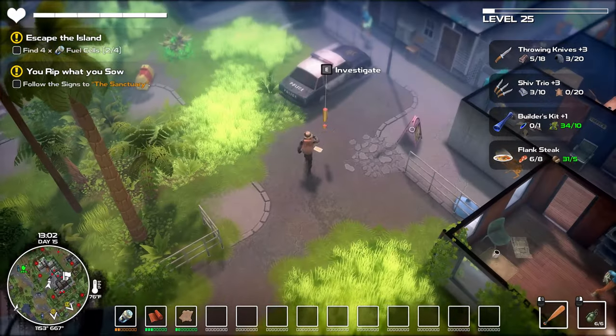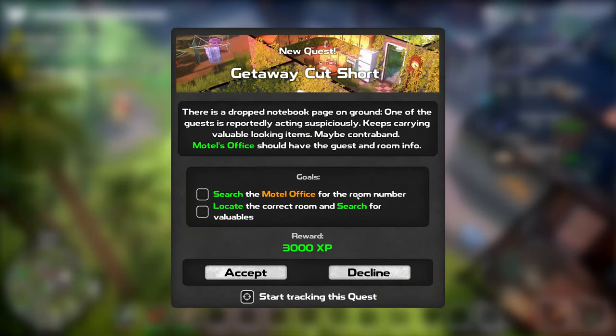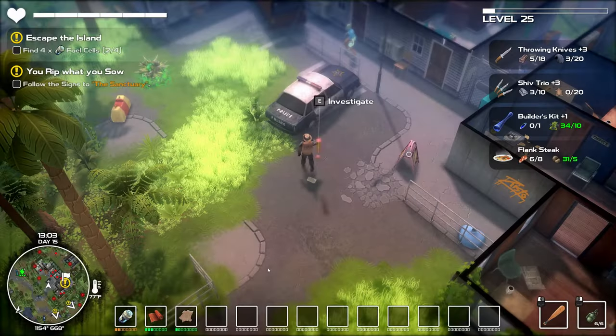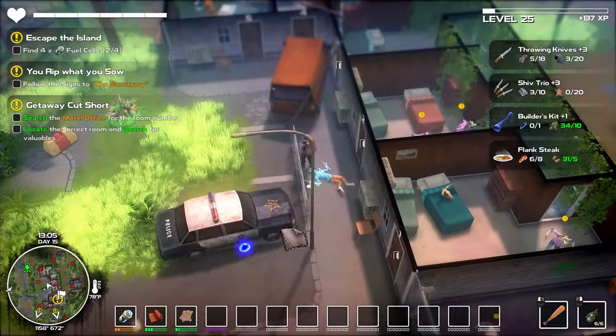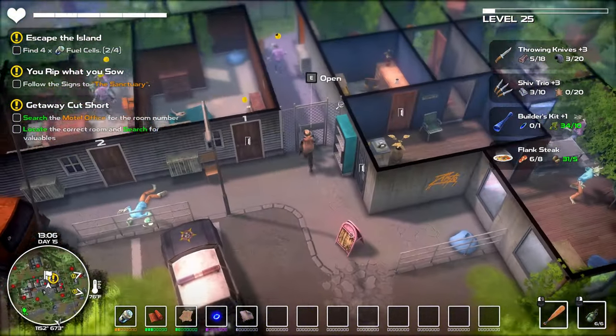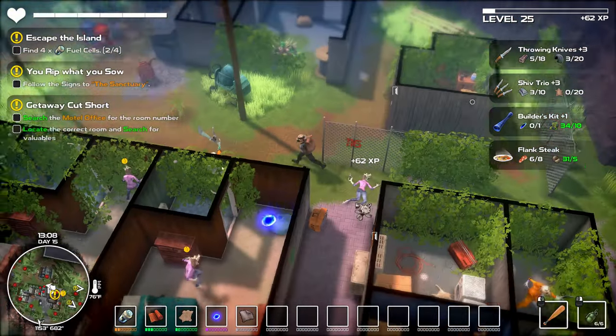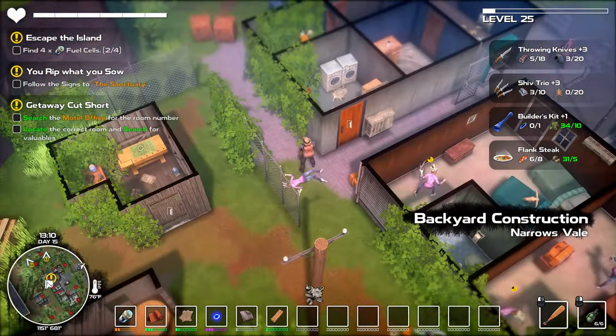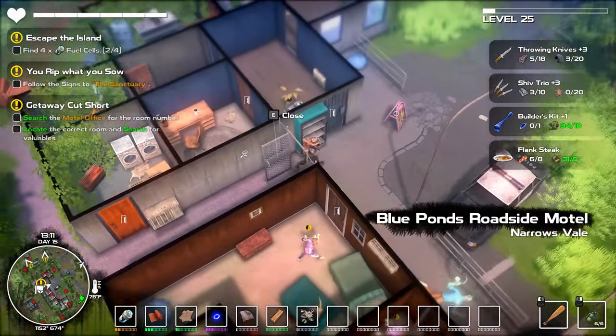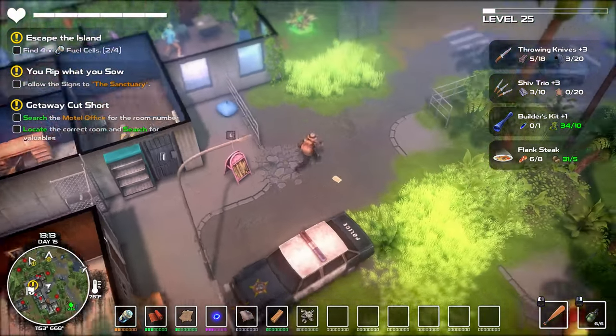We've got a quest here — search the motel office for the room number. There's a dropped notebook page: a guest is reportedly acting suspiciously, keeping valuable-looking items, maybe contraband. The motel office should have guest and room info — 3000 XP. The question is do I have the key. Room number two, so I've got to go to the office. The good news is I've already unlocked the tower so anything I kill won't respawn.